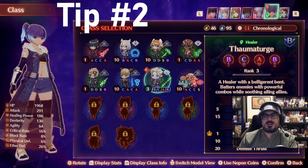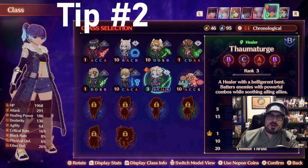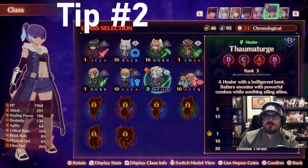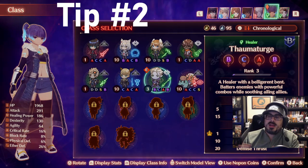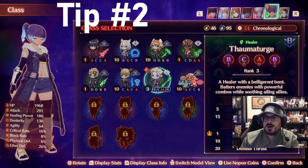You want to have a balanced, MMO-style party composition ideally. However, if you're farming for mats, you could run four attackers or whatever you want — one tank, one healer, and have at it. But if you get a lot of adds or run into a difficult boss or enemy, you might find yourself in trouble, so be cautious with that.